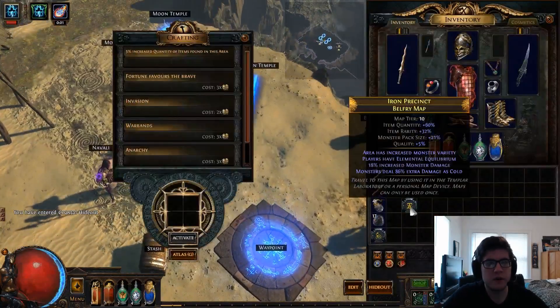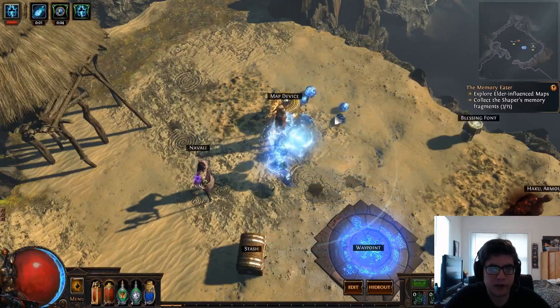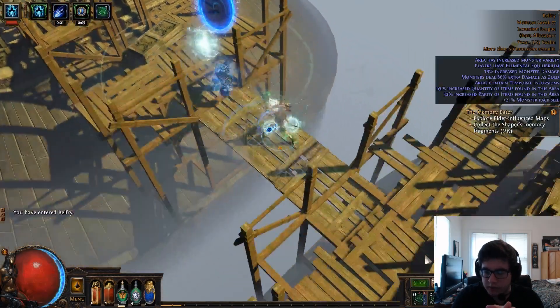What's going on guys, my name is Frack, welcome back to another PoE video. In this video we're going to be going over the endgame for my Quad Herald Blade Vortex Elementalist. We're actually going to go over one of the maps I'm doing. This is a Belfry map, I think it's tier 10. I'm level 89 at the moment and I'm going to show you guys some gameplay of the build.